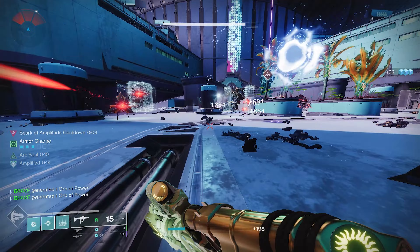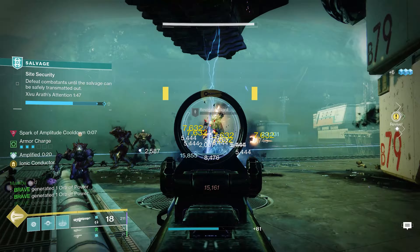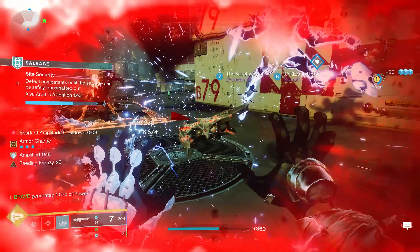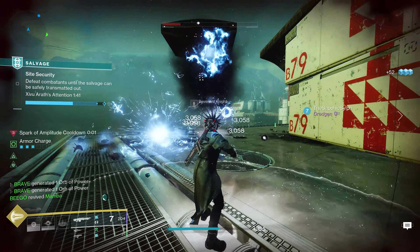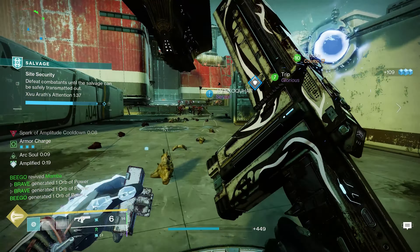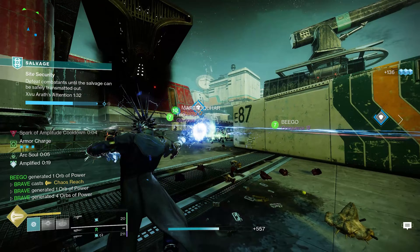The biggest setback of this build is using your abilities — you'll have them so often and the uptime is so frequent that you might forget to use them. Lastly, if you want to take down a ton of enemies or a tanky boss, don't forget to use your Chaos Reach. If you've been getting kills with your abilities, the Iterative Loop, or the Thunderlord, you're more than likely amplified, which activates Thunderous Retort and gives you even more damage on that Chaos Reach.